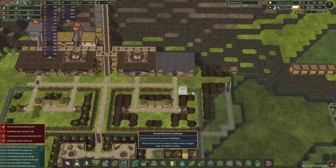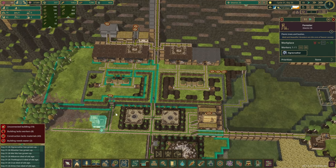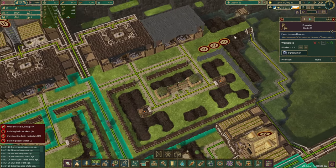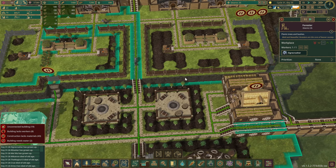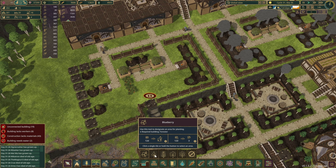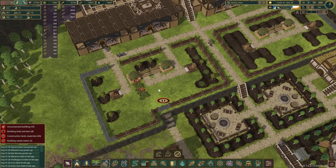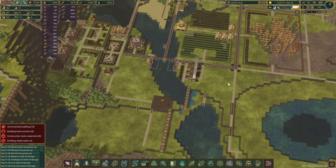I'd like to probably pause this section here just in case we need to build another. It doesn't look like he's gonna be able to plant everything in that area. But this sign seems to be pretty good. Now since we don't have farmers in here, I think these carrots can go — they are no longer needed.